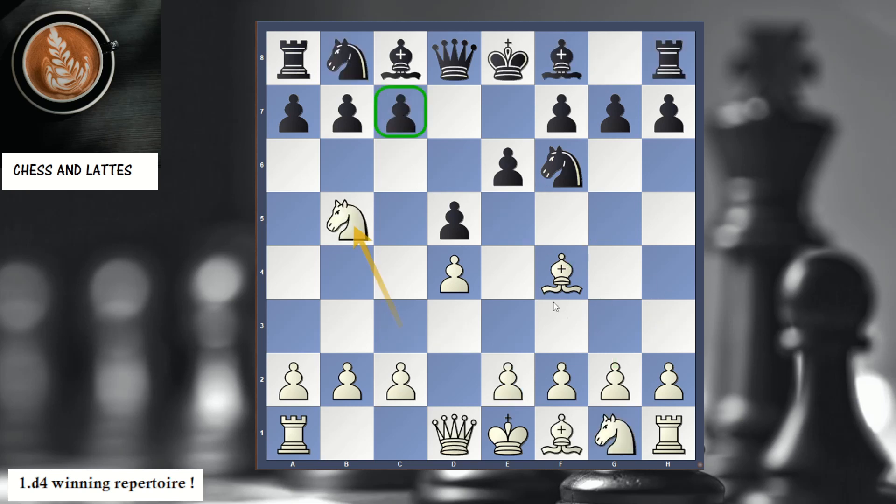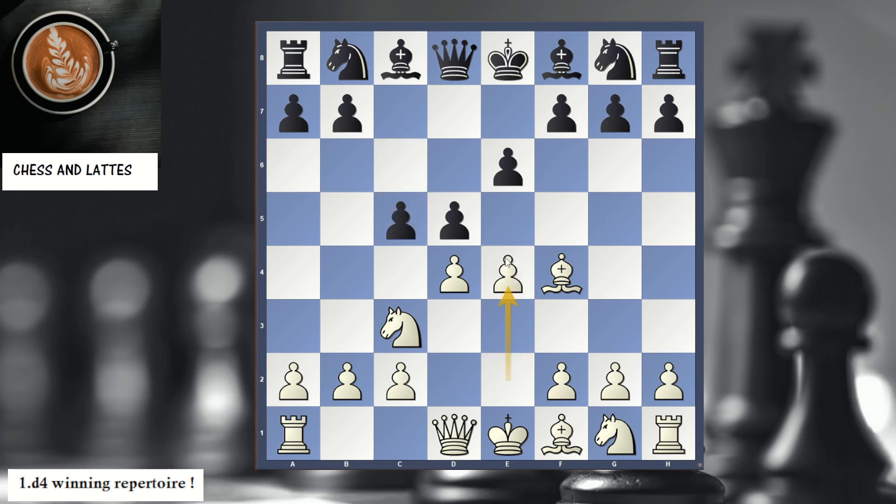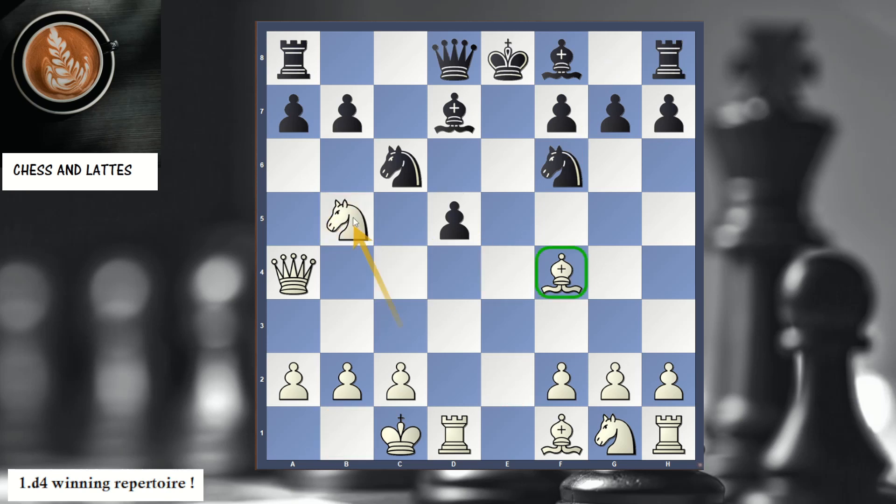We start attacking on c7, but then go back to attack the kingside. The second idea in this video: on move 3, instead of Nf6, Black tries c5. Here, e4 is super strong. The White queen is attacked but we've developed our pieces, so we can play long castle, putting a lot of pressure. Then we go back with Nb5 — our key idea — trying to come to c7.